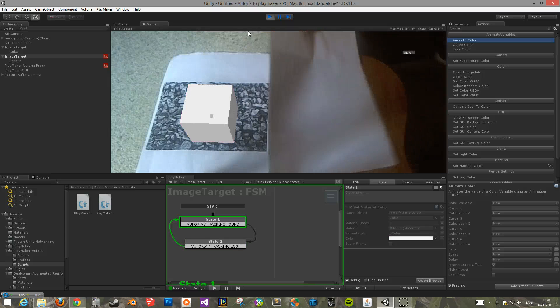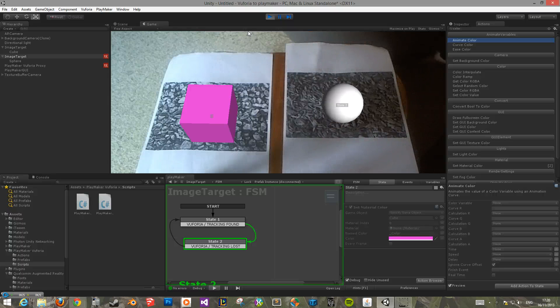Hopefully that shows you how to create a basic setup for marker lost and found. If you guys have more tutorials you'd like me to do, just inbox me or post a comment and I'll try my best to get to it. I hope this has been helpful and I'll see you in the next tutorial.